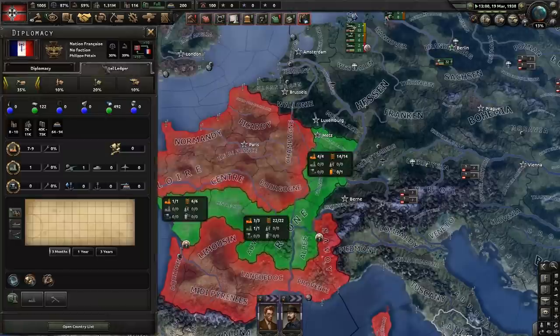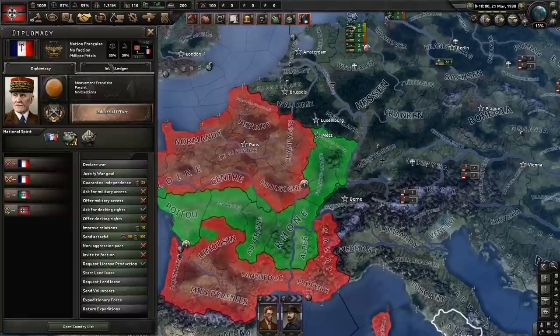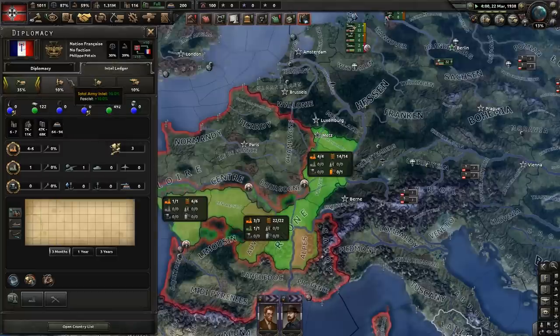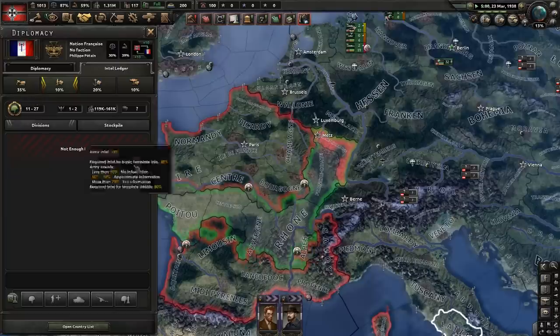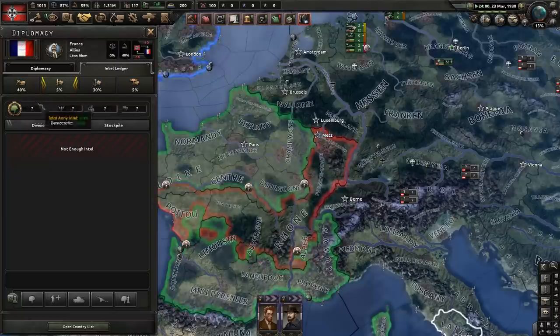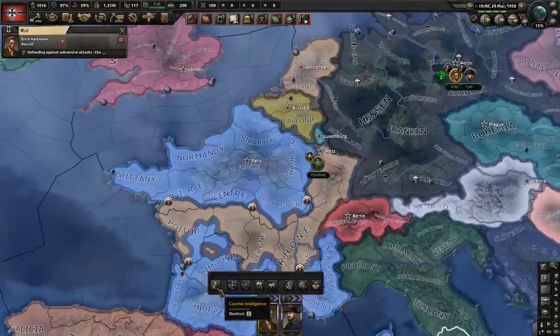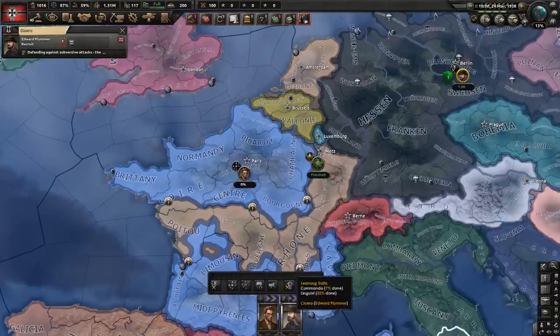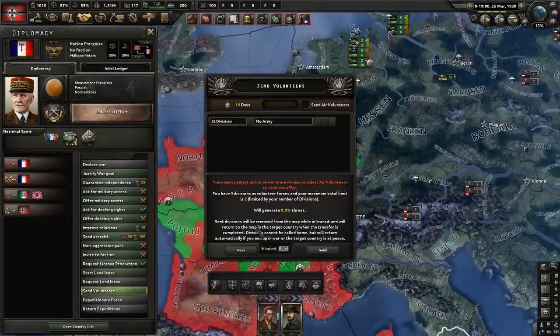That's something different — I just wanted to show you guys that for the sake of it. So that is how you can spark a civil war. You can see the division count and the size of their armies. We can't tell everything in France's, but if we want to, we could have more spies go to other locations, build networks in the northern part of France or wherever, and try to help our friends who just started a civil war — even send them some volunteers if you actually have enough divisions available.